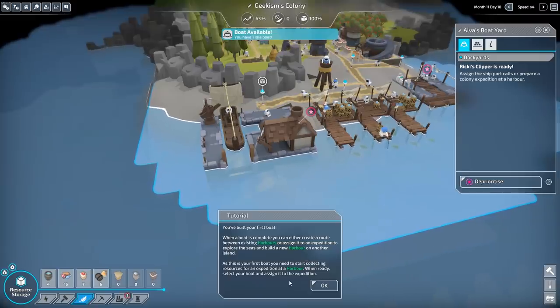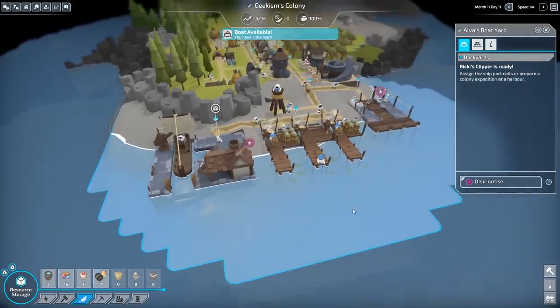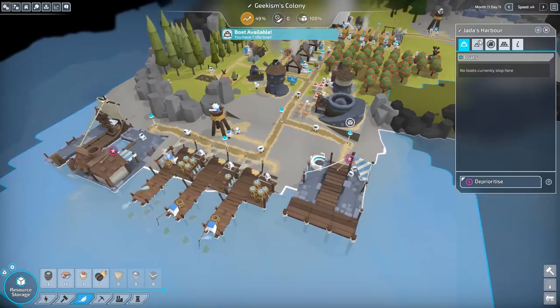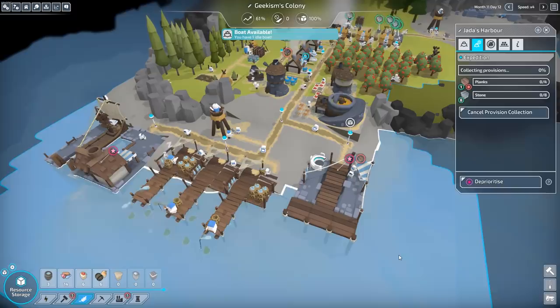You've built your first boat! When a boat is complete, you can either create a route between existing harbours or assign it to an expedition to explore the seas and build a new harbour on another island. As it's your first boat, you need to start collecting resources for an expedition at a harbour. When ready, select your boat and assign it to the expedition.